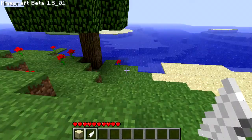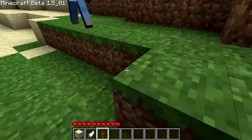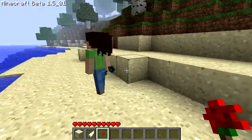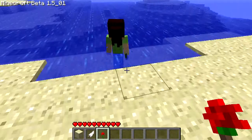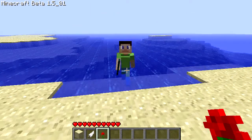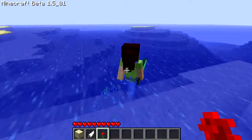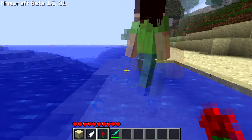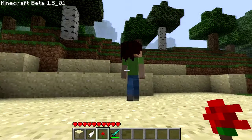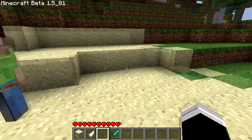If you want her to stop walking around, you can right-click her to take the item back. If you give her a flower, she will stay still.